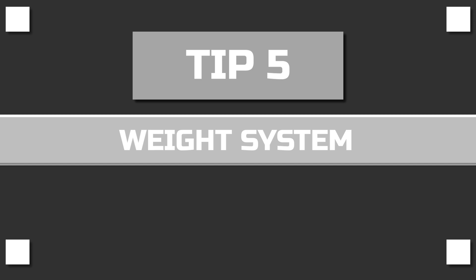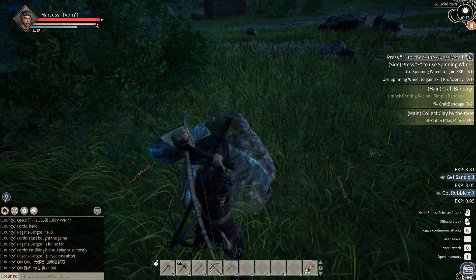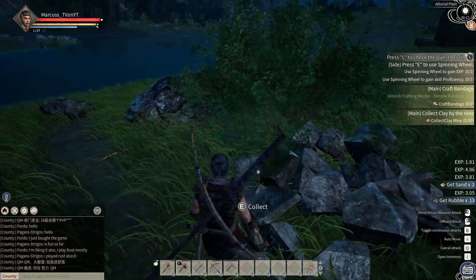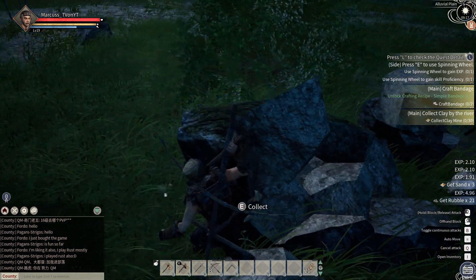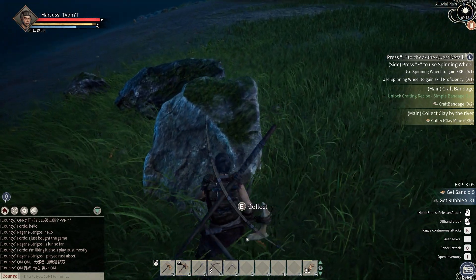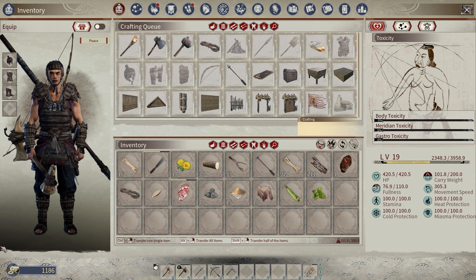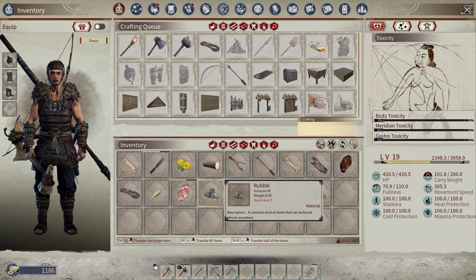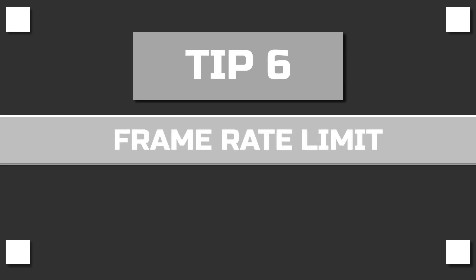Tip number five: the weight system. The game has a weight system, so if you're wondering why you're running slower, it's probably because you have a lot of items in your inventory. If you want to see how much weight you're carrying, press I to go to your inventory and you'll see it on the right. If your objective is to carry branches and bark, leave most of your stuff at your house inside a wooden chest or cabinet. To see how much something weighs, hover over the item.